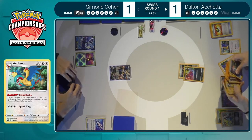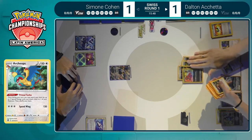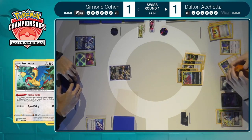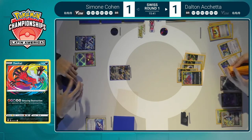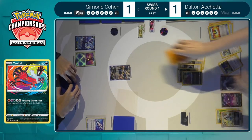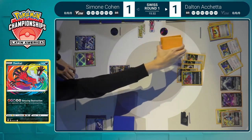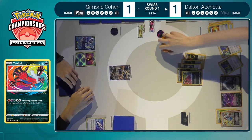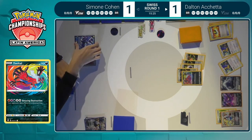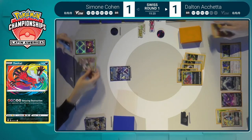Here goes Primal Turbo number one — the Double Turbo plus Aurora Energy. Then Primal Turbo number two to attach the second Aurora. Five energies on that Yveltal out of nowhere. Amazing Destruction — able to just take the knockout. Your opponent's active Pokémon is just knocked out. If there was ever a more devastating attack text on a card — no questions asked. Dalton takes the first two prizes of the game.